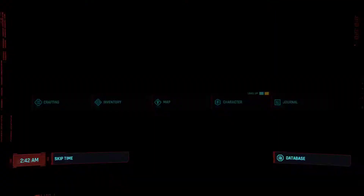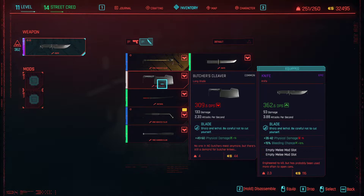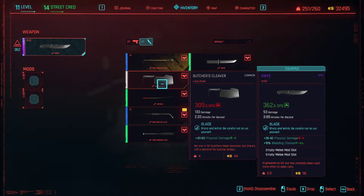Now for the Butcher's Cleaver, let's swing it a little bit. As you can see, my Epic Knife has 362 DPS, and the Butcher's Cleaver is a common with 309, which is really not bad, and it has a lot more damage to it. And once you upgrade it, it's going to be a force to mess with.